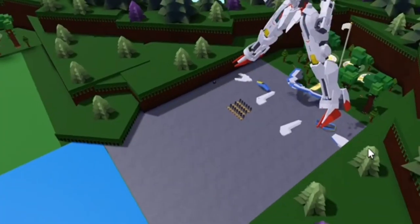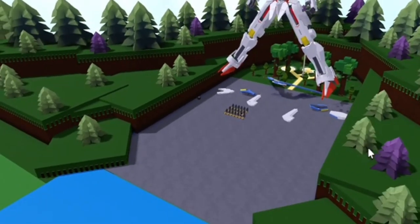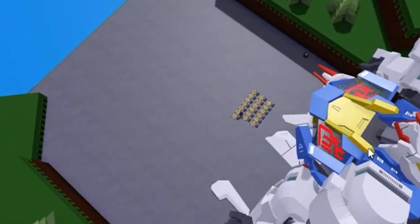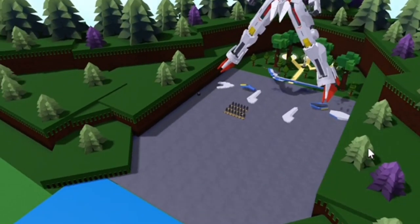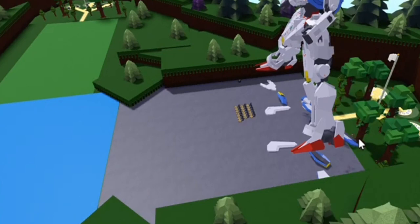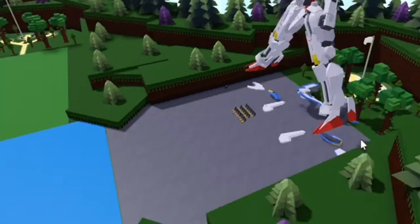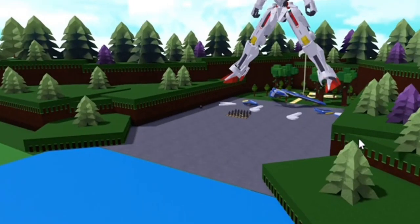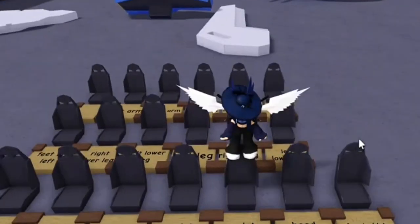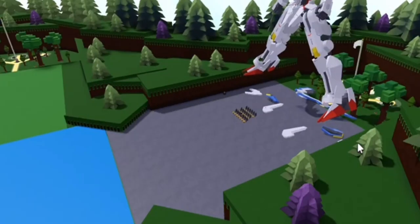The head can go all the way down, like this, and go back, and all the way up facing upwards. The waist can go all the way back and all the way front, like that. It also has sideways articulation.